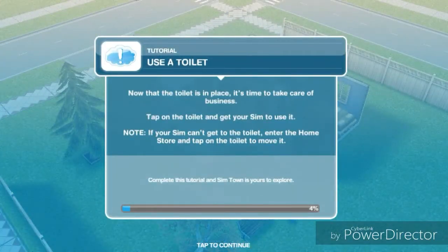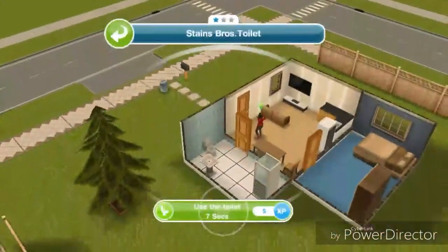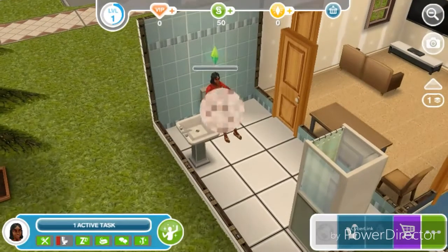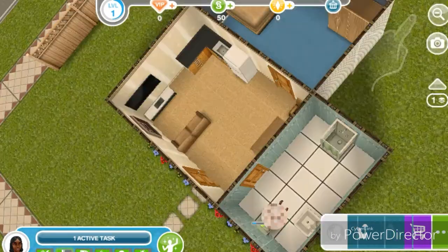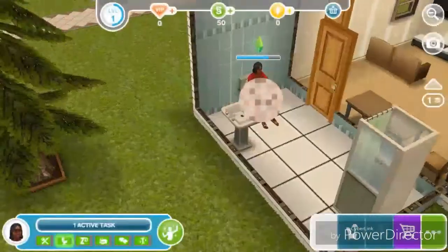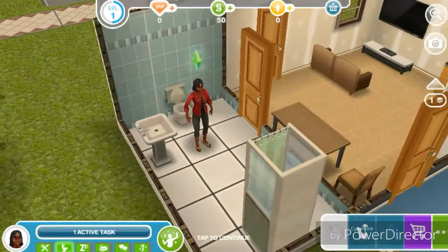Now that the toilet is in place, it's time to take care of this. Tap on the toilet and get your Sim to use it. Note: if your Sim can't get to the toilet, enter the home store and tap on the toilet to move it. If your Sim can't use it, just go here and move the toilet. You can't move it right now because my Sim is using it.